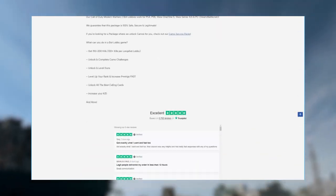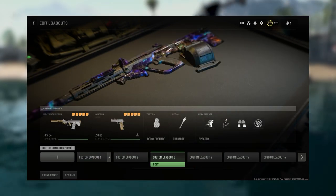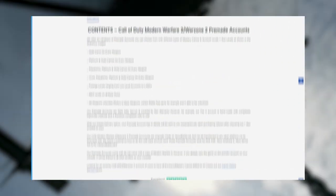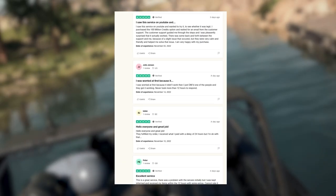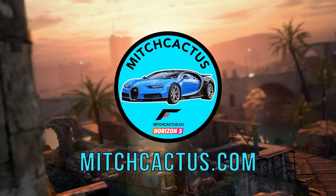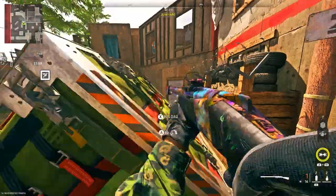Just before we continue, if you guys don't want to spend hours grinding out these glitches then be sure to check out instant delivery pre-made accounts from Mitch Captus, for Xbox, PlayStation and PC that comes with all weapons maxed out, Orion camos and more. They also offer Orion camo unlock services meaning that an existing account of yours can have mastery and other exclusive camos applied, as well as bot lobbies and unlock nuke services. These guys have over 5000 plus reviews on their official Trustpilot page and there will be a link in the description at the top. Be sure to use code KINGMAN for 5% off for a limited time only.